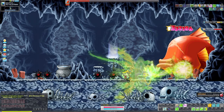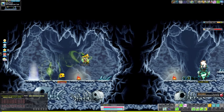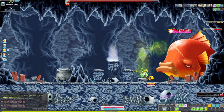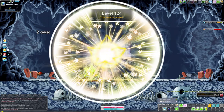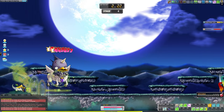At level 115, I went to do the pianist farm, which I don't normally do but thought I'd give it a shot. The pianist farm is really easy — you just enter the boss map in Aqua Road, defeat the pianist, change channels, and repeat until you hit level 130, which is what I did.